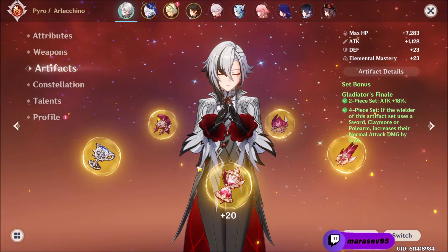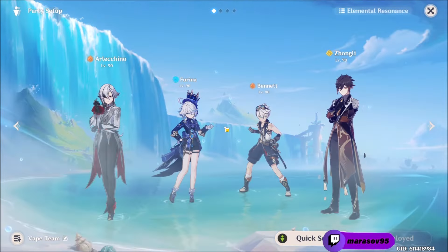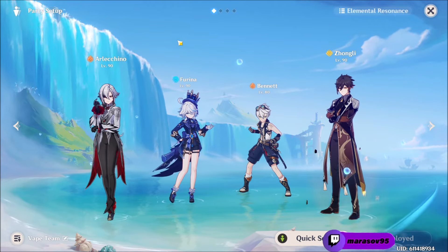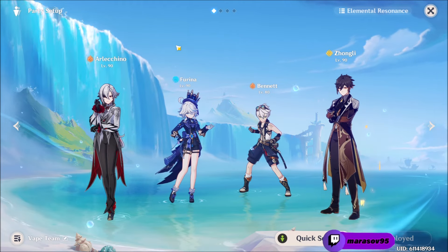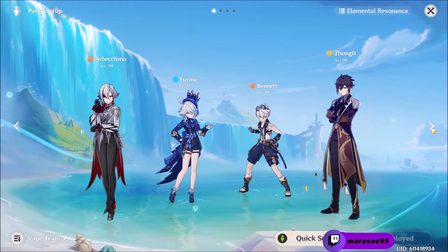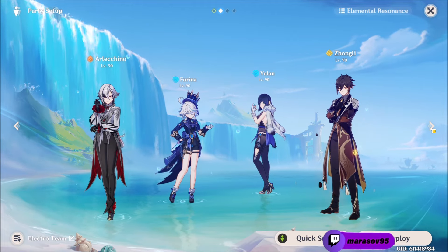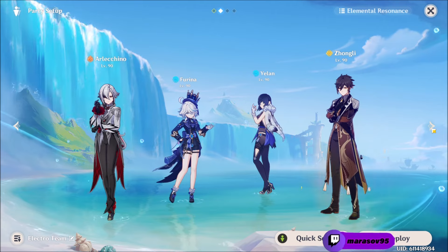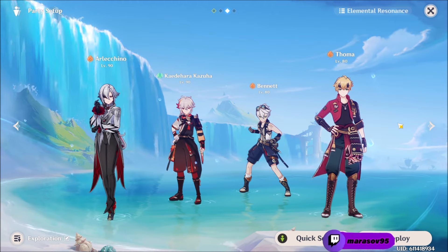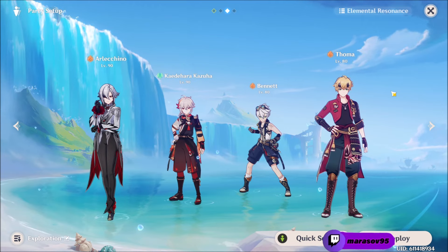Now for the best teams — you will need a shielder like Zhongli because Arlechino is very squishy and she cannot be healed thanks to her Bond of Life, so you can die very easily if you don't have a shield. The first team will be Arlechino, Furina, Bennett, and Zhongli, but you can also replace Furina with Yelan or Xiangling. For the second team: Arlechino, Furina, Yelan, and Zhongli — this one is also very good for doing some vapes. And lastly for the third team, a Mono Pyro team with Arlechino, Kazuha, Bennett, and Thoma. With this team you will have a lot of bonus attack and bonus damage thanks to Kazuha and Bennett, and also a shield thanks to Thoma.